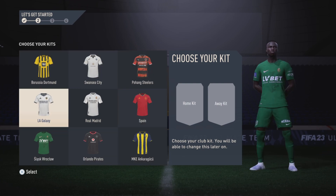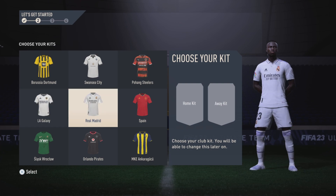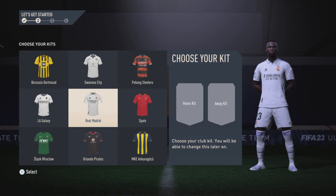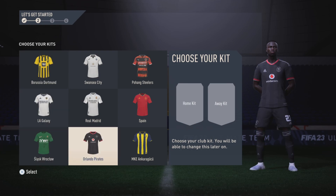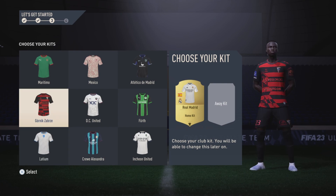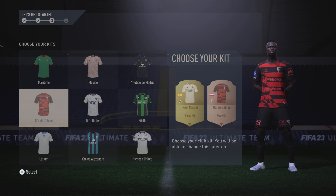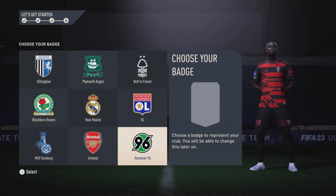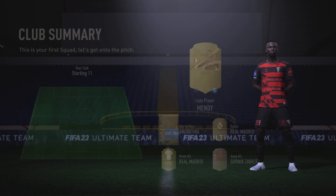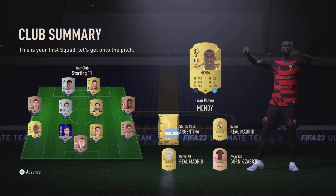For the kit, we haven't got a Man City kit to choose from but we can always buy one later down the line. Let's go with the Real Madrid kit and for the away one, I quite like this Górnick Zabrze kit. And for the badge, let's go with the Real Madrid badge. There we go, all complete.